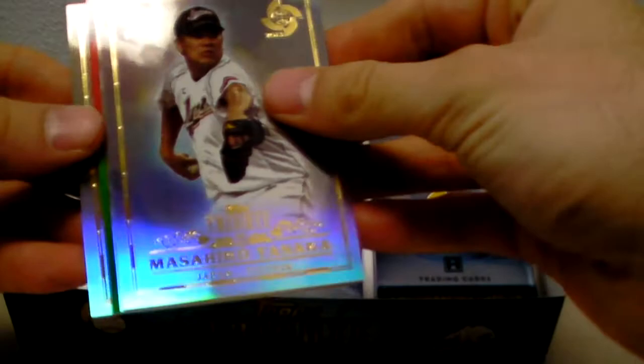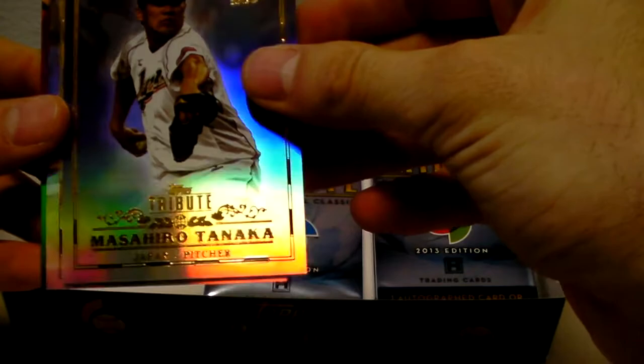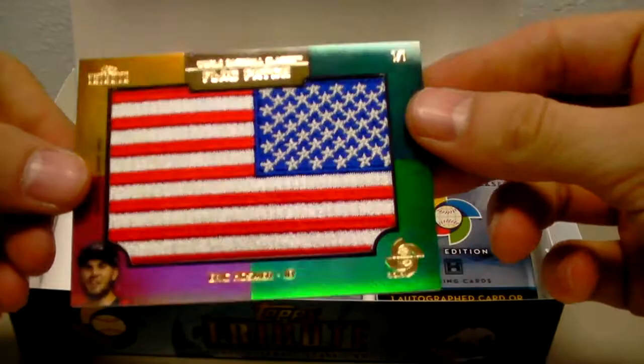This is a very thick card. Cool patch hopefully — let's see. Yao Sun Yang. Masahiro Tanaka — hopefully these will have some overseas appeal. Just some more base cards — ooh, let's see what is it. It's a flag — it's a one of one. Oh, no way. Wow, that's beautiful. Eric Hosmer, one of one, USA logo patch. Wow, that's a beauty.